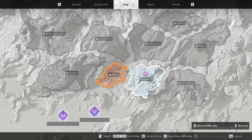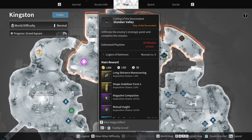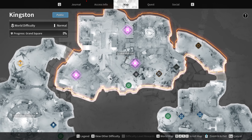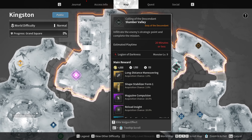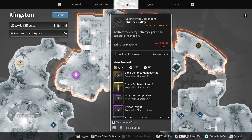If you open up the world map by pressing G on the keyboard and go inside Kingston, you will see that this dungeon over here, which is in the Slumber Valley — where you can find it at the Grand Square location on the Kingston map — can drop the long distance maneuvering modules.